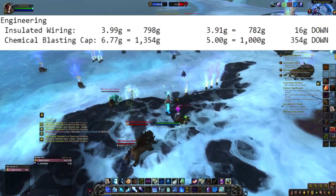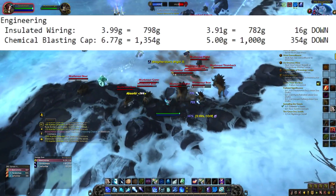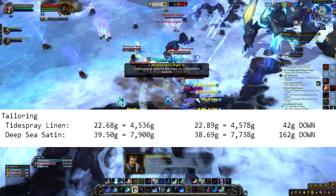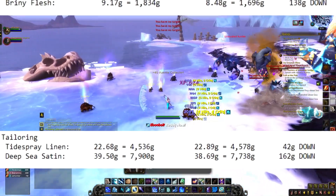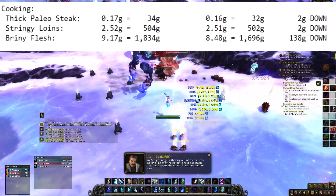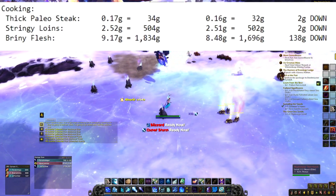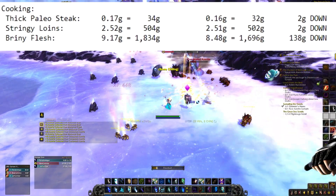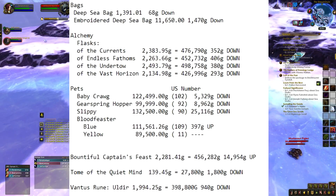Back to the video — engineering: insulated wiring is 16 gold down, chemical blasting is 354 gold down. Tailoring is 42 gold down, deep sea satin is 162 gold down. Cooking: thick steaks are 2 gold down, stringy loins are 2 gold down, and briny flesh is 138 gold down.